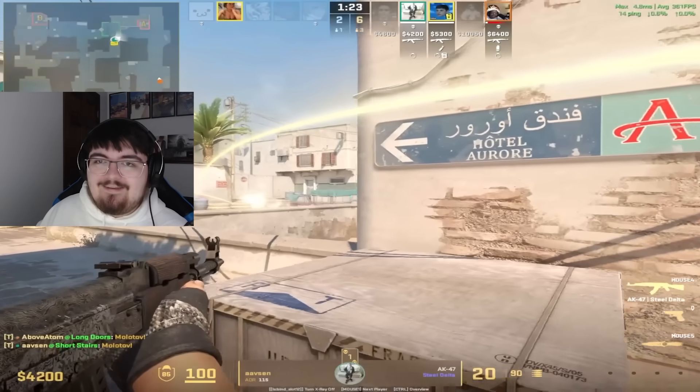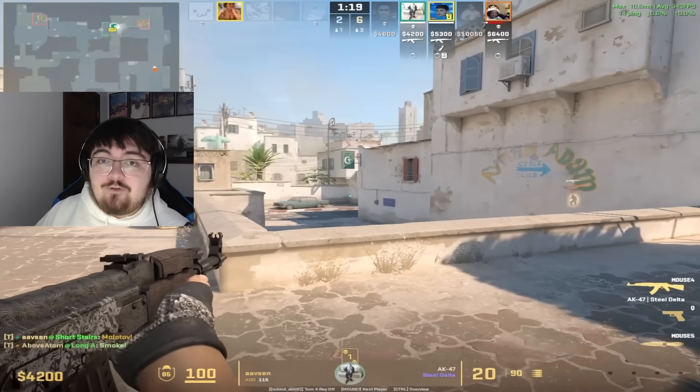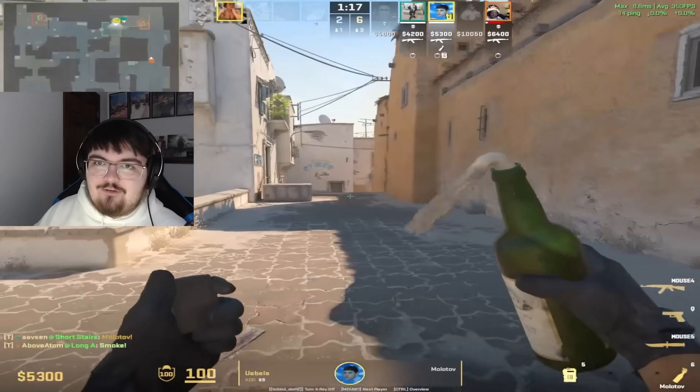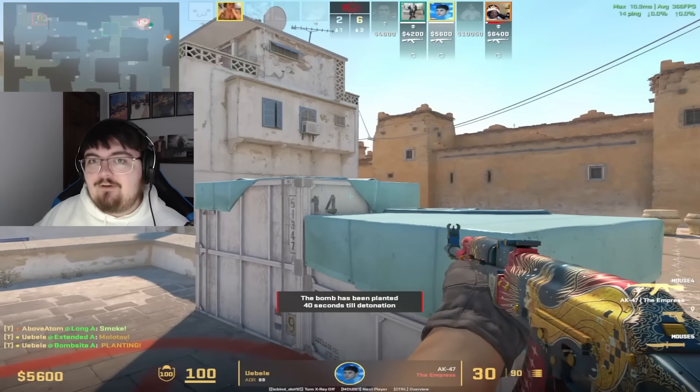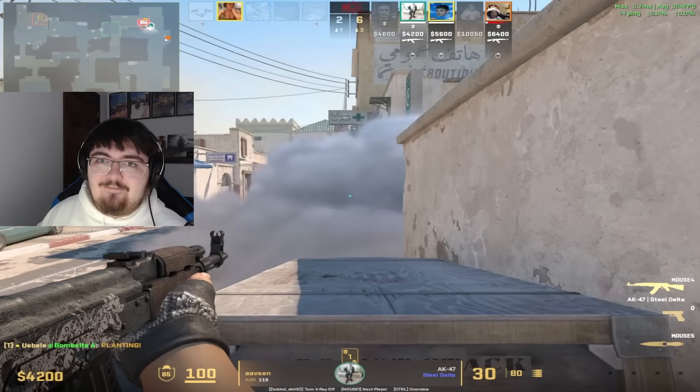I played a few games of Premiere when the update came out and I noticed I could see my teammates' view model — I think that's a very cool change. One thing I'd suggest adding in the future is maybe an option to just copy a view model if you see somebody using something cool that you might want to try out.